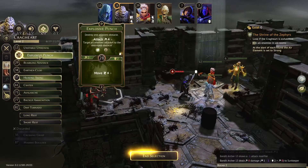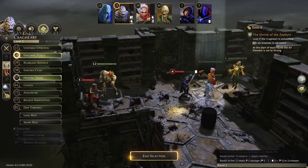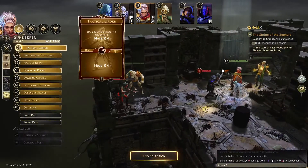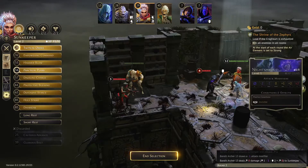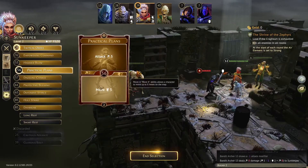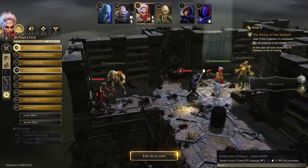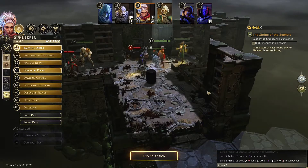Crag Heart will go first with Explosive Punch and Heaving Swing — I'd like to kill this archer and then run toward the door. With the Boots of Striding, it can move one, two, three, four, five, six, getting close to the door very quickly. Tactical Order with the Sun Keeper at initiative 29 and Practical Plans: if the target isn't dead, we kill it with Practical Plans, then move four. If it is dead, we move with Practical Plans and move somebody else — probably the Night Shroud — out of the way so the Elementalist can move up.